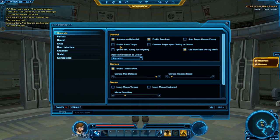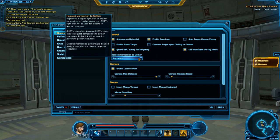Auto Target Closest Enemy — don't bother with that. Focus Target is good because you can have a hotkey for secondary targets. Ignore NPC During Tab Targeting is pretty good if you keep selecting the wrong NPCs — enable it so it works correctly.